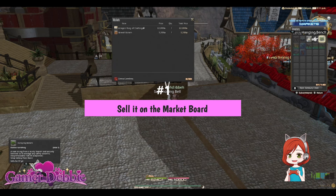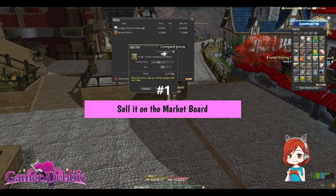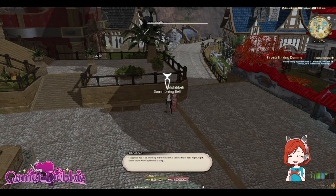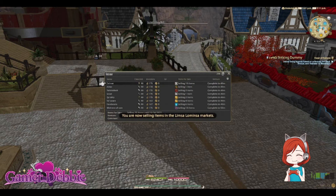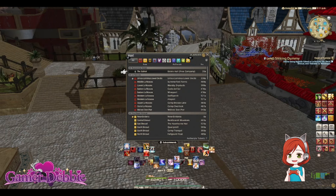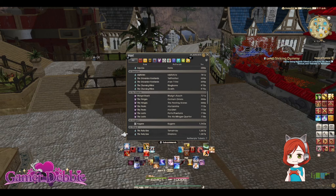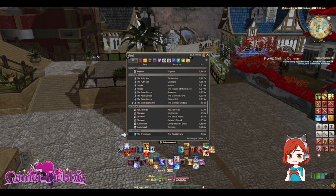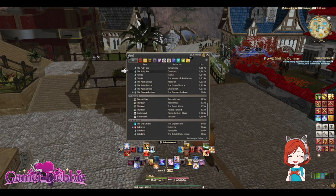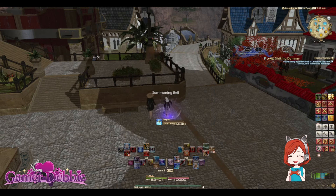Number one: Market Board. It's a best practice to always check the market board first. Sure, chances are that your junk isn't worth a lot, but maybe it is. Maybe it's one of those neglected items that the level 90 champions of the world would rather pay someone else to scrounge up for them rather than gather themselves. It only takes a second to ring up one of your retainers and ask them to check. Just make sure that the price it's being listed for is higher than the vendor sale price, or else you're just losing gil. And no one likes to lose gil — that's why you're here.